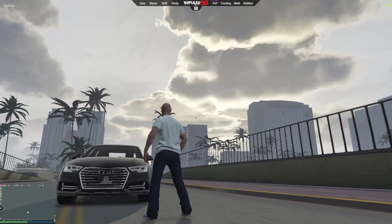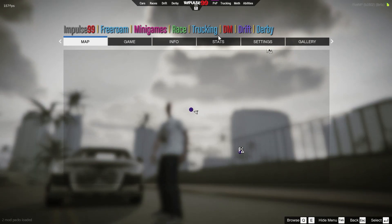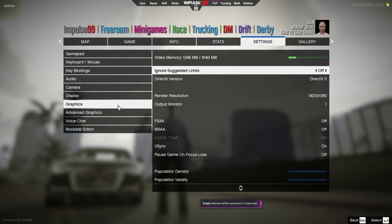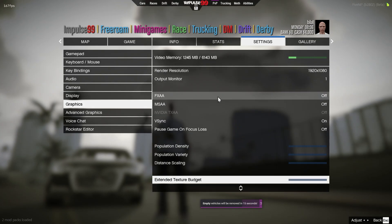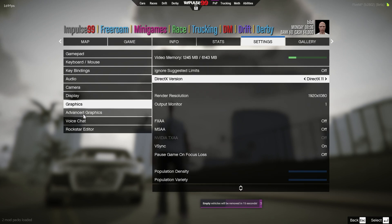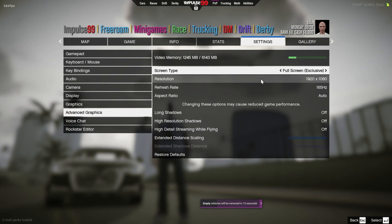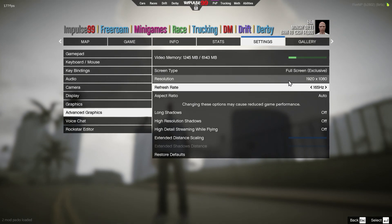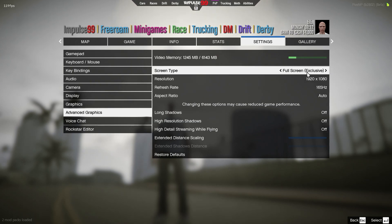Once you enter the game, open your in-game settings. Go to graphic settings and apply the same settings as mine. Then go to advanced graphic settings — make sure to select the maximum refresh rate you have and the maximum resolution you have, and select full screen exclusive mode.